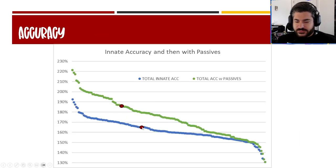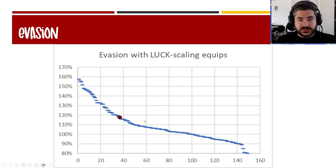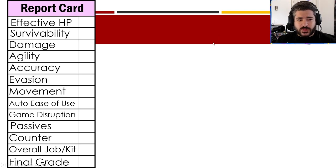For accuracy, he starts off average — maybe just a smidge below. He does have an accuracy passive that gives him 20, putting him in a higher tier, plus a guaranteed hit on his lowest AP ability on the main job. Overall not a strong point for accuracy against top-tier evade units. For evasion, he's technically on that gradient if you min-max luck scaling equips, but I wouldn't consider him an evade unit. Probably not recommended to build that way.